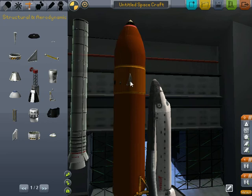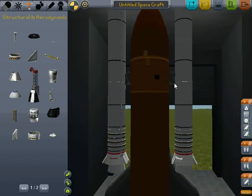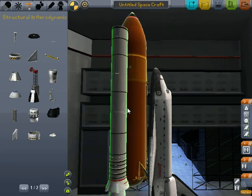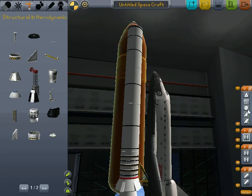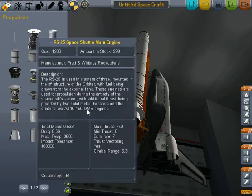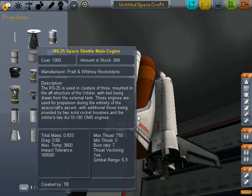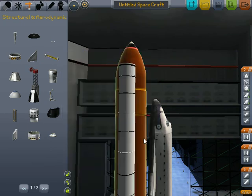That looks actually space-crafty, space shuttle-y. Okay, we got those on. Gotta lower those bunches — that was poor use of grammar. I want that to be firing, and I gotta add those things to the bottom — yes I do, I do not need to forget those. These are my lucky charms. One engine, two engines, three engines. Now what I gotta do is add some lines from here.